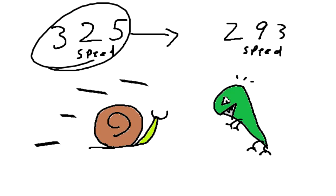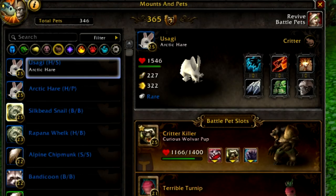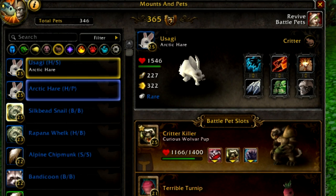Speed determines who goes first in the round. If two pets have identical speed, then the pet who goes first is chosen at random. Most pet types have a predetermined amount of health, speed, and power, and their breed is what sets them apart.